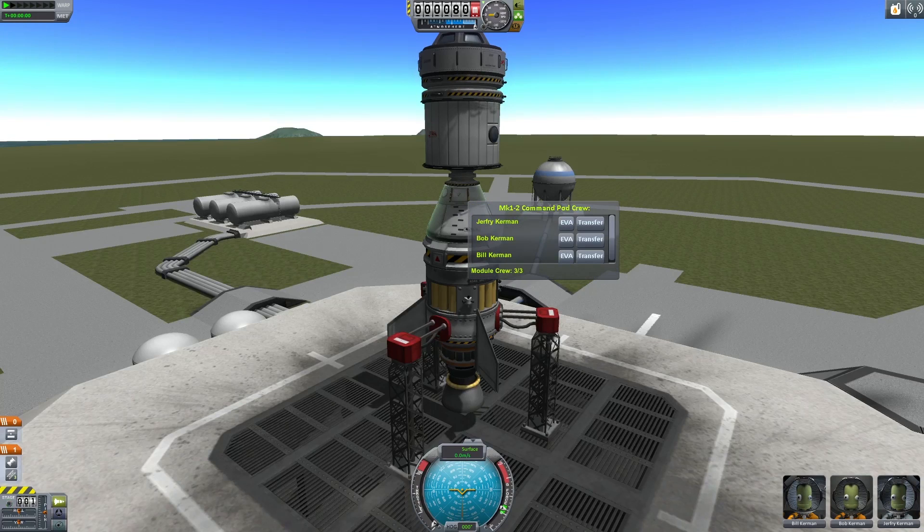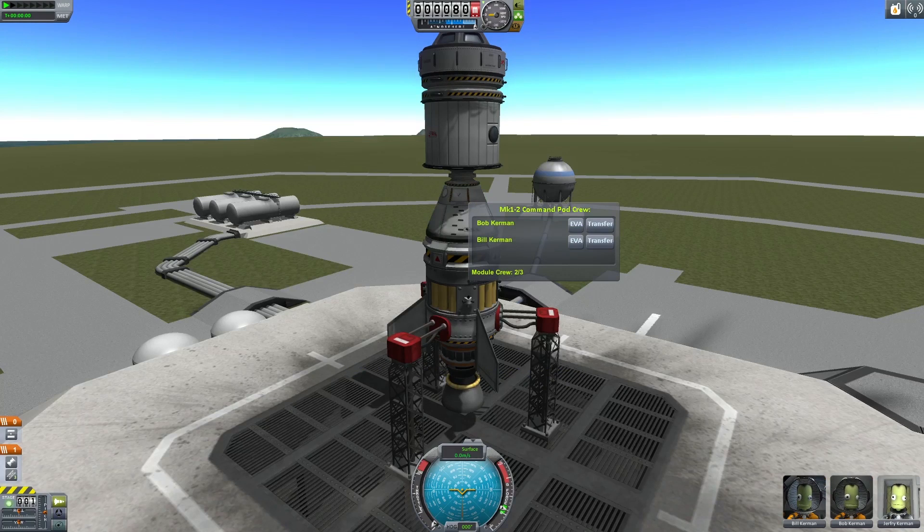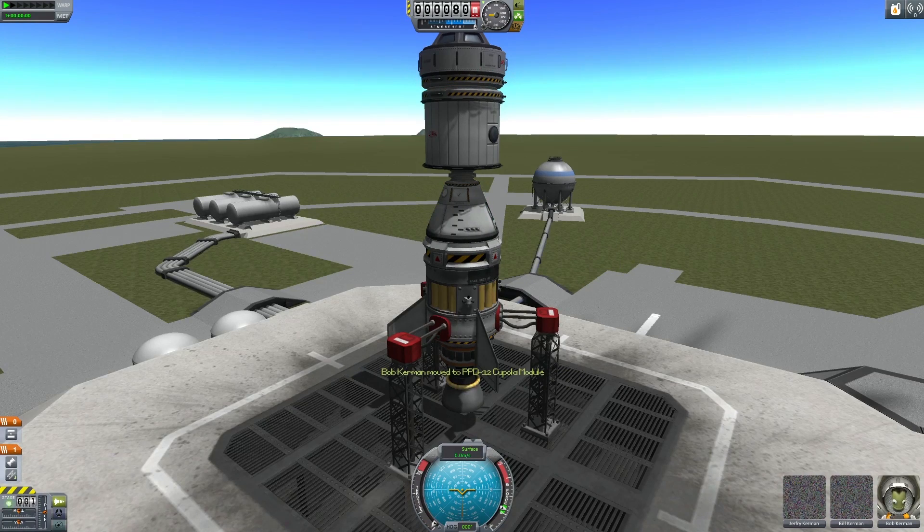All of our Kerbals are cramped into one part, and that just won't stand. Clicking on a hatch gives you a brand new option: Crew Transfer. Selecting a Kerbal for transfer will flag it to move to the next crew-capable part you click. We've moved our brave explorers to three different pods just by using this new interface — no EVA needed.